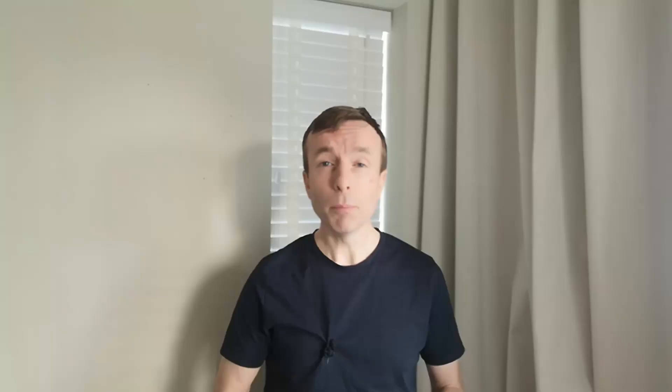Another waste of an action is building a canal that doesn't score a lot of points — building that one canal just costs you a whole action. Better to use other players' canals.